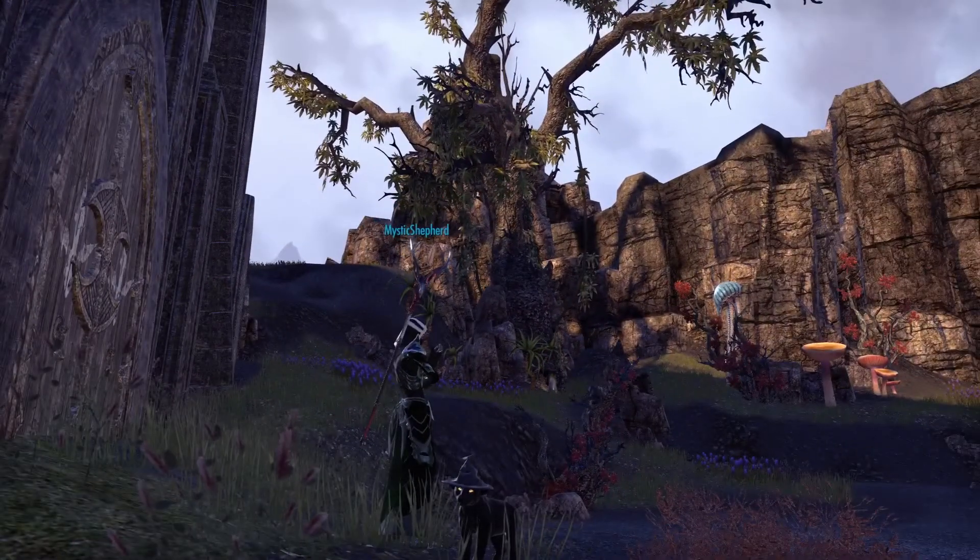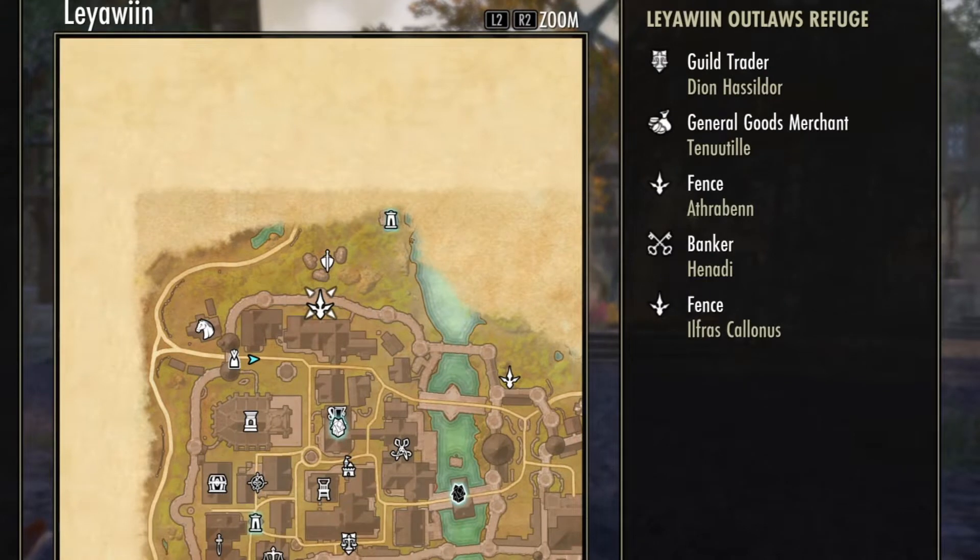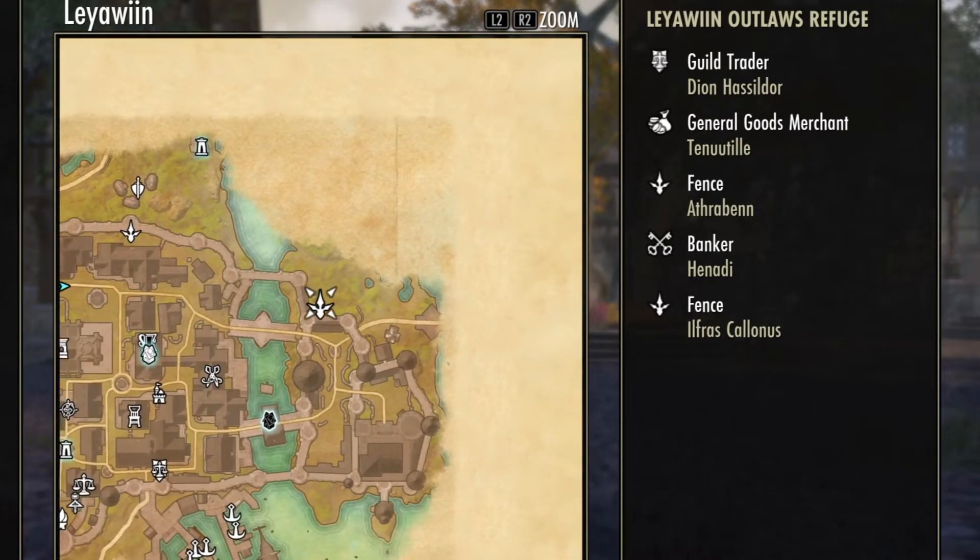When you open up your map, if you're on the PlayStation 4, you would press your mousepad button — that big square button — and you can see here there is the Outlaw's Refuge. It'll say fence. When I first started playing, it showed as the Outlaw's Refuge on the map, and now it says fence.